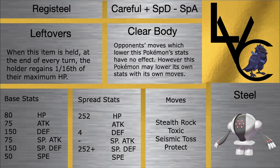Registeel has Clear Body, so its Attack and other stats cannot be lowered. Stealth Rock gives us a pretty good Stealth Rocker. Toxic and Seismic Toss is absolutely a broken combo — Seismic Toss deals damage equal to the user's level, which is 25% of the opponent's HP each turn with Toxic, a fourth of their HP every turn, which is just amazing. Protect and Toxic can be fun, and its incredible defensive and special defensive stats are great. I'm really looking forward to using this mon.